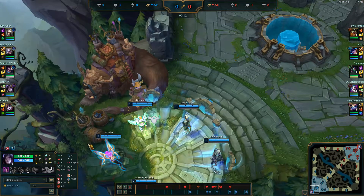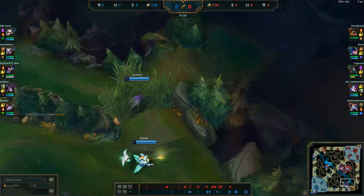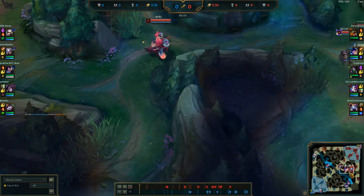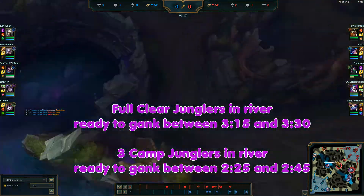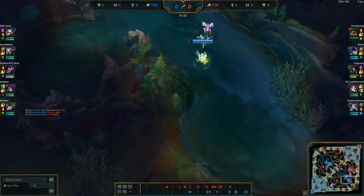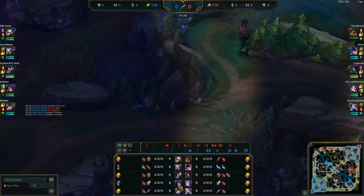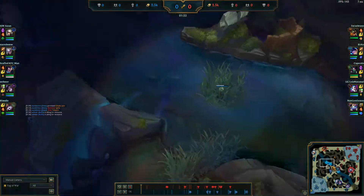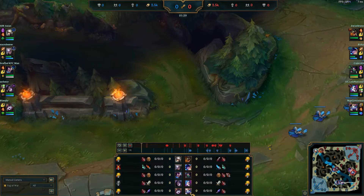Nunu, Yuumi — a lot of value out of the MR there. I end up starting with a Long Sword and three potions. I set bot and wanted to get a ward on their blue buff to see where Nunu was going to start, because Nunu can either full camp or three camp into a gank. If he started bot side he'd likely full clear, but if he wasn't there he'd go red to blue to gromp into a gank. So I got that vision down, went to leash Diana, knowing that Diana wants to full clear and she and Nunu are going to meet at scuttle.